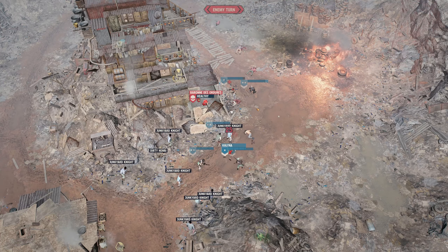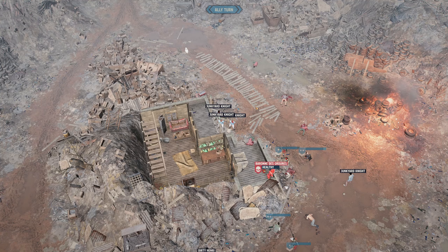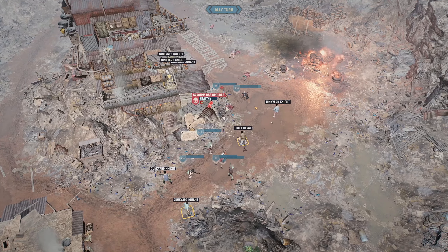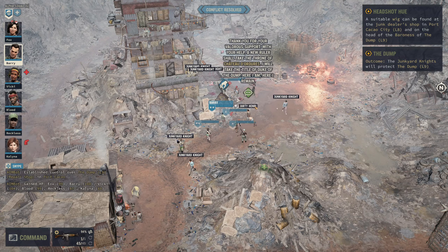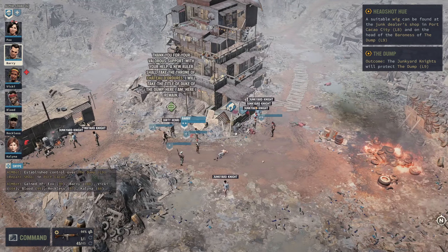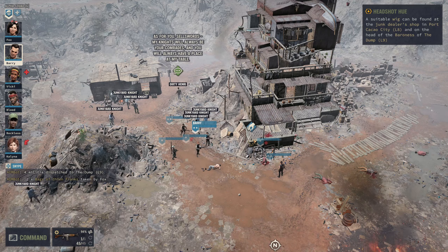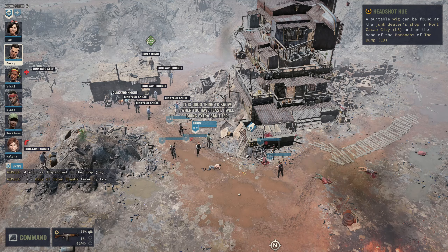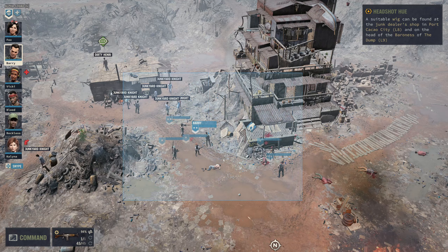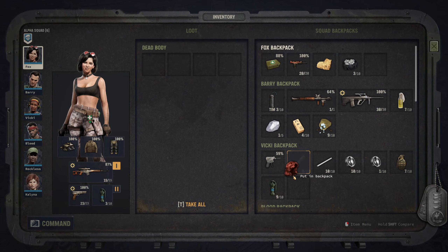Maybe it won't be necessary to send Blood in. Omri declares: 'With your help, your ruler shall take the throne of Shackle d'Orgure. I will take the title of Duke of the Dark. As for you sellswords, my knights will always be your comrades and you will always have a place at my table.' We loot the Baroness's body and find the red curly wig that we needed.